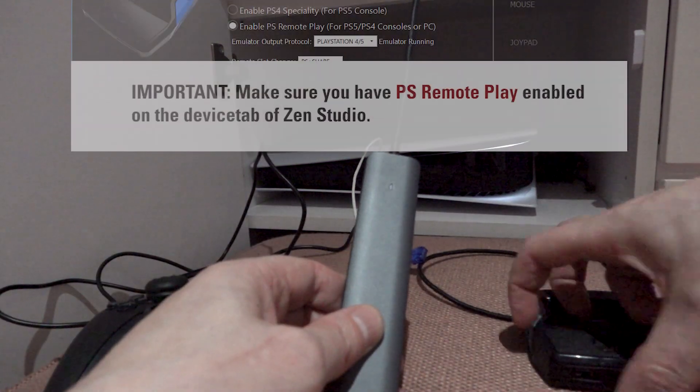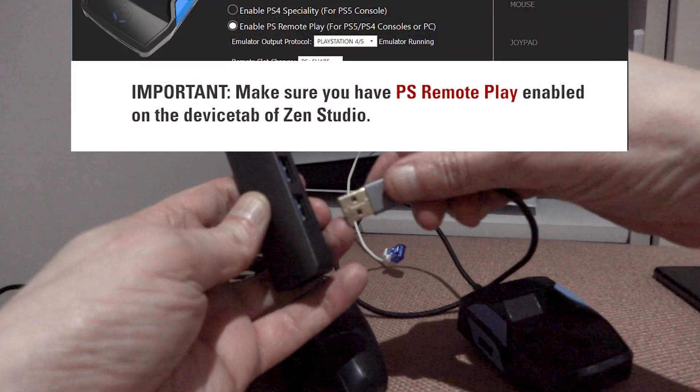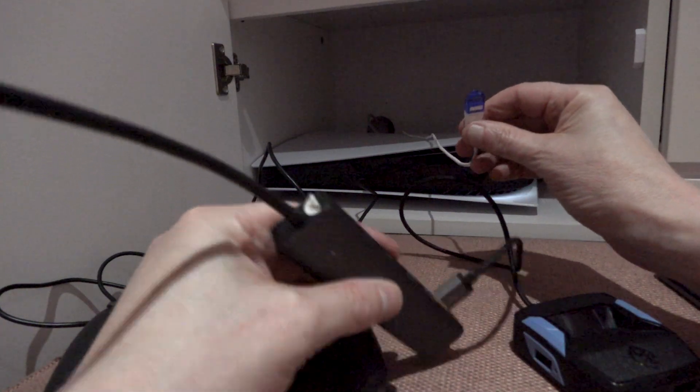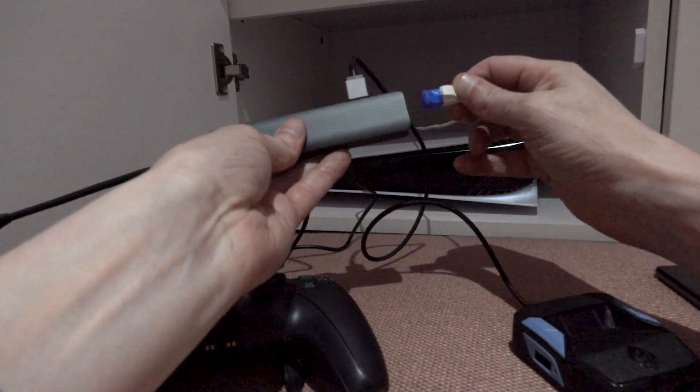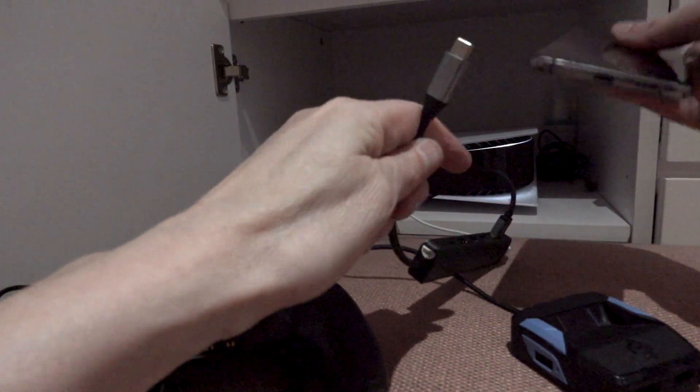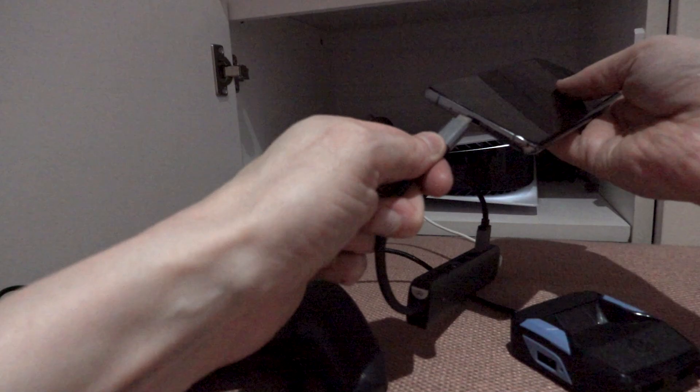We're gonna take our Cronus Zen and plug it in here so that it's connected. Then we're gonna take the ethernet connection, plug it into the converter, and connect that into our phone.